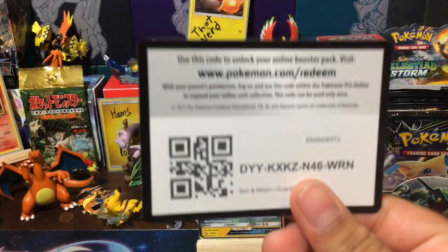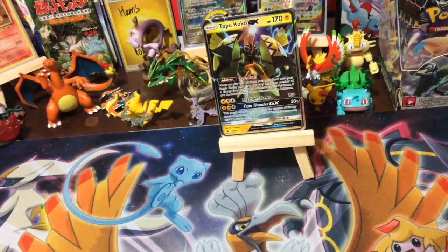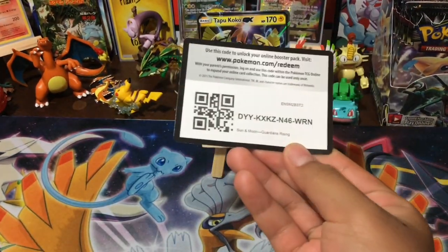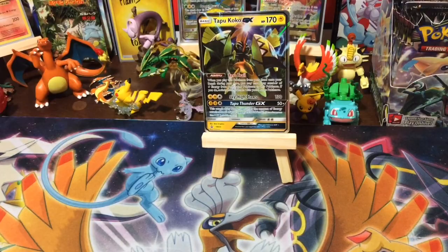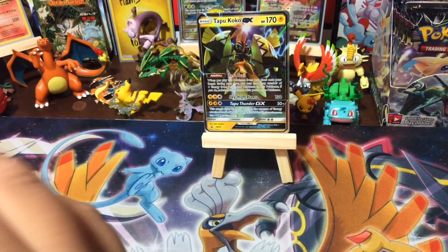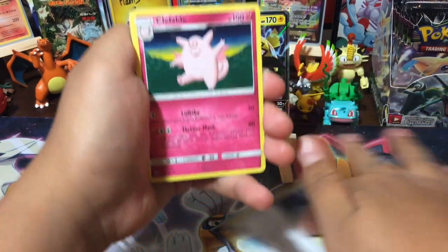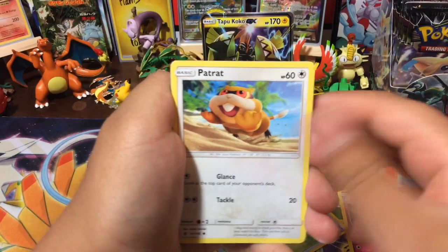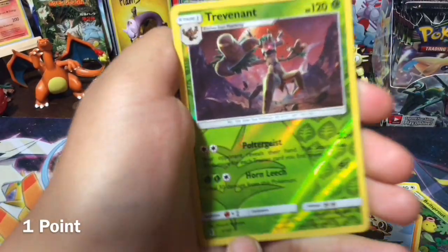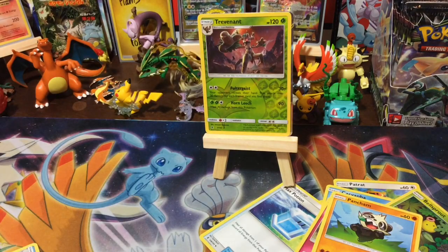Alright, there's that. Let's move the camera down a little bit so you can get it better. There you go — there is that code card for you guys. We got a Leaf Energy, a Recycle, a Max Recycler, a Max Potion — both Max's at the same time. Clefable. Hat Rat. Carvana. Cottonee. Bellsprout. Pantrum. Trevenant Rare — that's one point. Nice, I will take that. And an Alolan Sandslash. Alright, we're going to start off with one point.